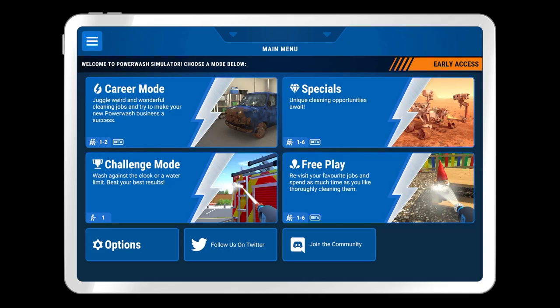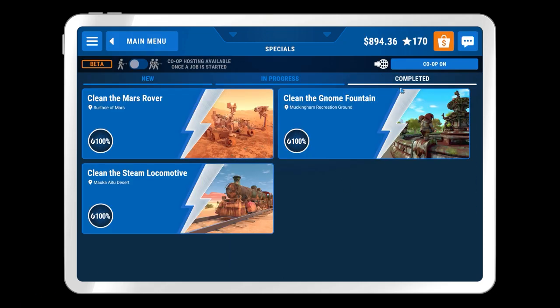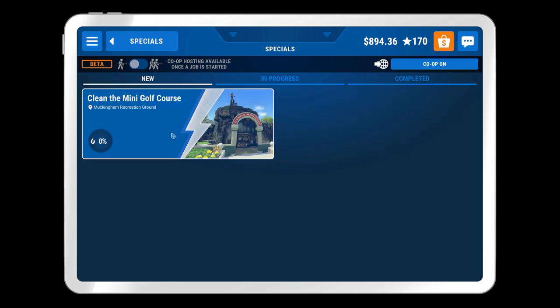Greetings and welcome back once again to another chill session on Power Wash Simulator. Today's beverage is a nice and refreshing, indeed chilled, no added sugar summer fruits squash. Very nice indeed. So welcome back to the game. In the previous episode we were finishing off the Gnome Fountain, which was quite a task. But we managed to get there in the end and we now have the mini golf course.